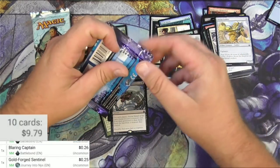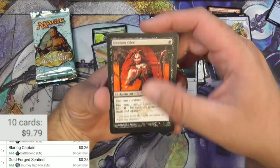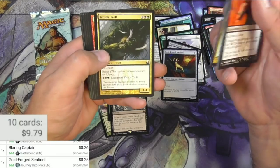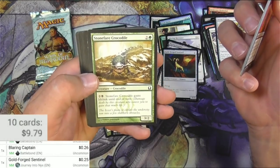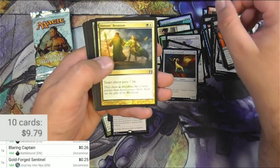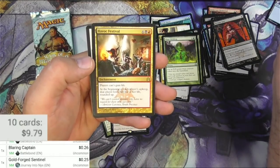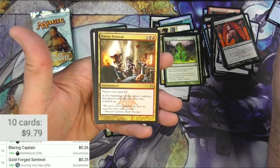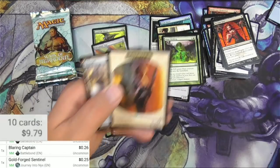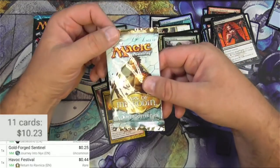Return to Ravnica pack. Deviant Glee, Burgeoning — of course it's a core. Trestle Troll, a crocodile — that's a toothy looking crocodile, he's smiling. Daggerdrome Imp, Doorkeeper, Guildgate, Heroes' Reunion, Golgari Decoy, Slime Molding, and Havoc Festival. For 6, it's an enchantment — players can't gain life, and at the beginning of each player's upkeep that player loses half their life rounded up. That's some havoc right there. It's 44 cents — I don't know if that's easy to control when it's also affecting you.